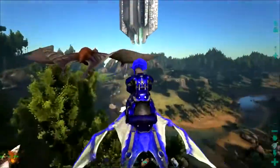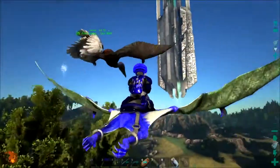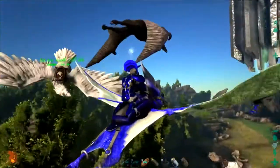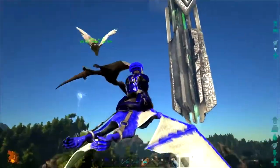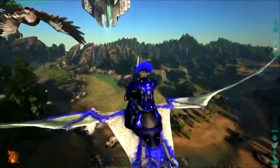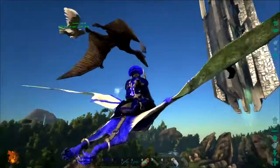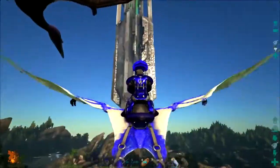I was talking to Z today and I was like, you know what, I need a quetzal — I don't even need a big one. I just need something especially to move around certain kinds of dinos. I need them for utility, because they can pick up stuff that other things can't pick up. They're powerful. I want one, and Z said he wanted one too.